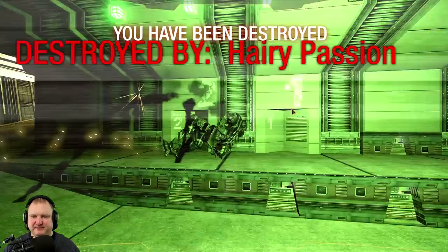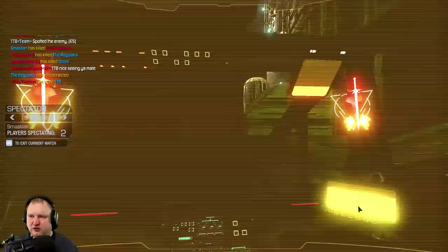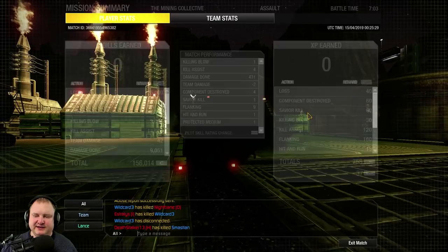One killing blow only, but we did a good job going onto the side and dishing out damage to the enemy. One killing blow, four assists, 431 damage done with four components taken out — still among the higher damage dealers of the team. Thanks for watching, TGB out.